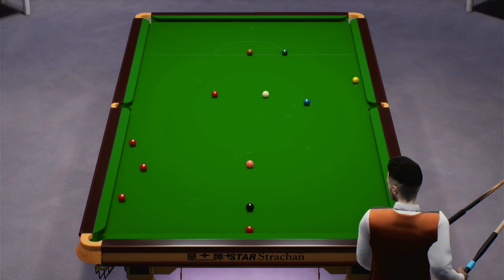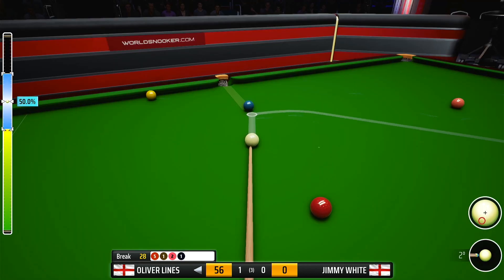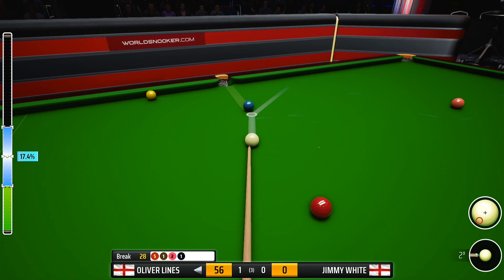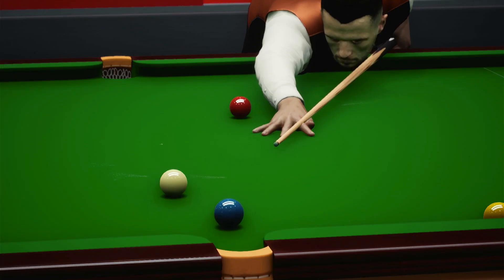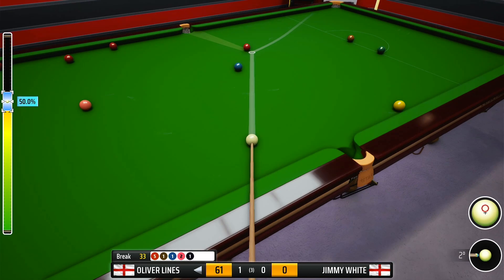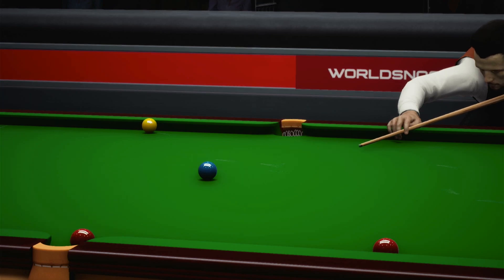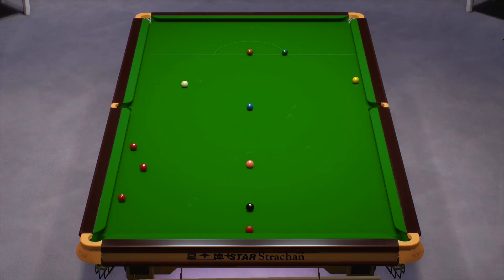Nicely on the blue. Twenty-eight. Just the red needed here — and in it goes. That should effectively remove any ideas his opponent may have of a comeback. Thirty-four.